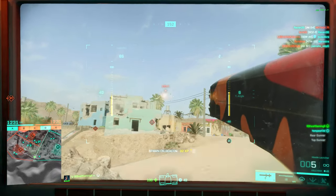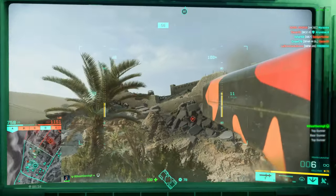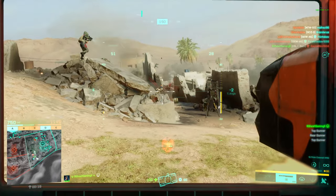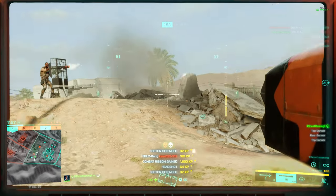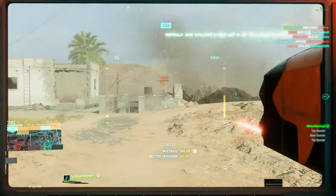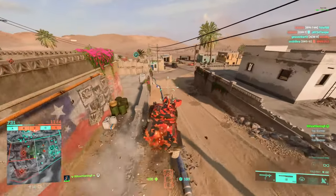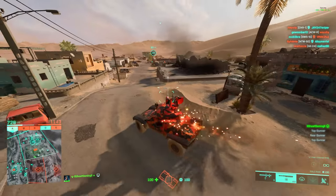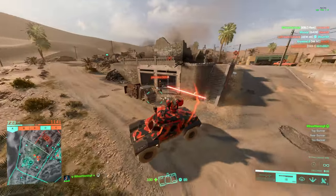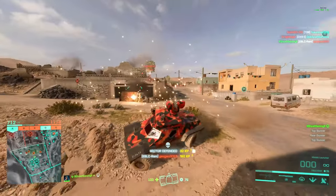Yo what is up guys, Ghost here, welcome back to another video. In today's video we are going to be going over all of the best vehicle loadouts in Battlefield 2042 for Season 7 — sort of a overall look at what the vehicle meta is for each vehicle. Hopefully this should help some of you guys out there who are fairly new to the game, or even if you're not. The vehicles have seen a lot of changes over the past few seasonal patches, and most recently in Season 7 with 7.0, all of the ground vehicles got a really nice buff to their turret turn speed, so vehicles have really been making a comeback in a big way, especially the ground vehicles. Maybe not so much the air vehicles — they've always been pretty darn good — but things have changed, so let's go over the lay of the land as it is right now.